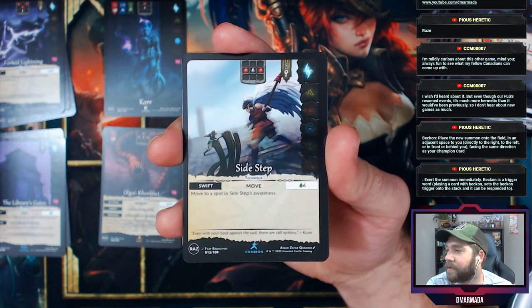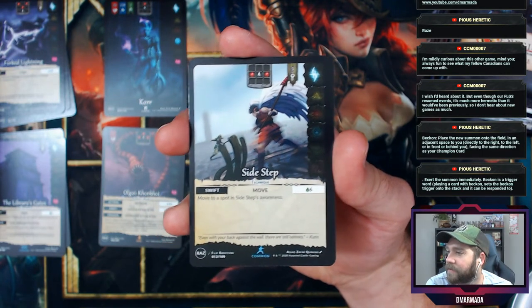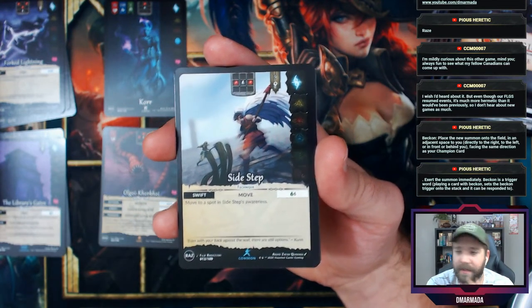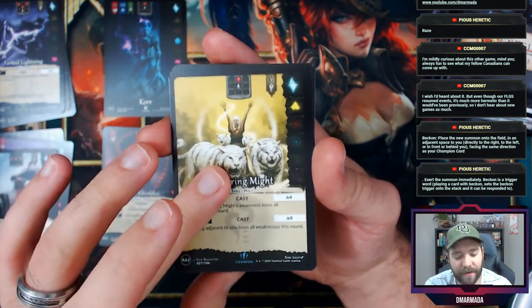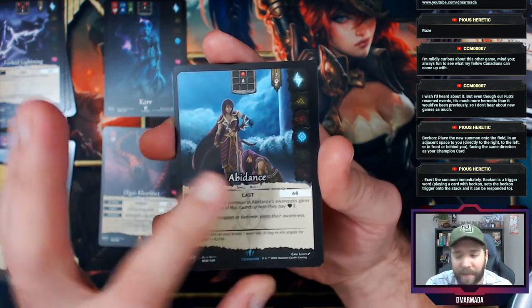Exert the summon immediately. Beckon is a trigger word — playing a card with Beckon sets the Beckon trigger onto the stack and it can be responded to. Beckon: place the new summon onto the field in an adjacent space to you, facing the same direction. So it's literally just like summoning — Sidestep, Inspiring Might.